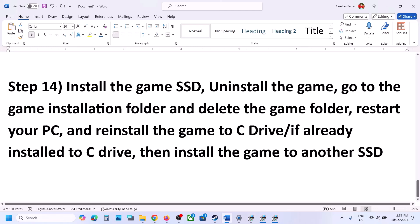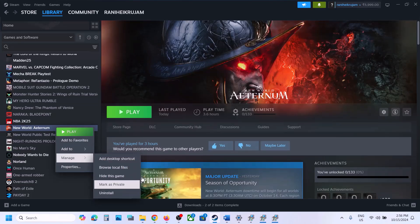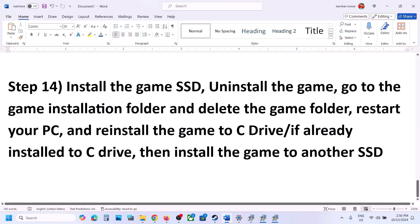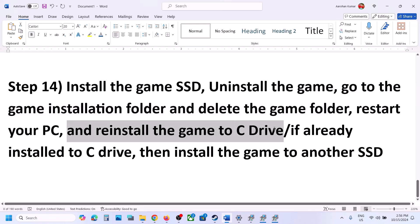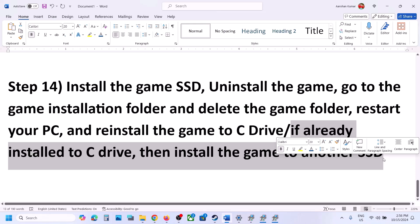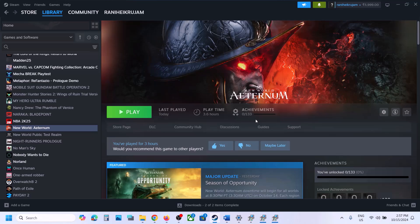The last step is to uninstall and reinstall the game to an SSD. Right click the game in Steam, select Manage, then Uninstall. After uninstalling, go to the game installation folder and delete the remaining game folder. Restart your computer, then reinstall the game to the C drive — make sure the C drive is an SSD. If the game is already on the C drive, try installing it to another SSD instead. One of the steps in this video should help you get the game running on your Windows computer. Thank you for watching — please like and subscribe.